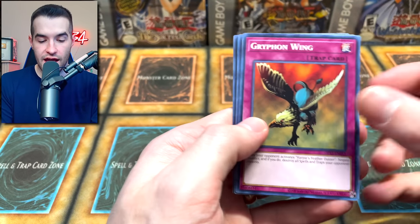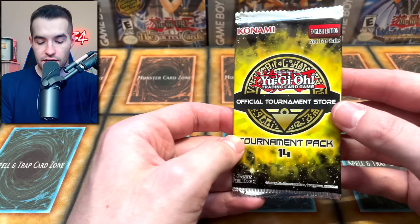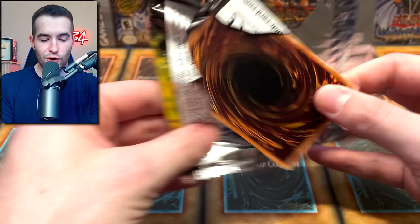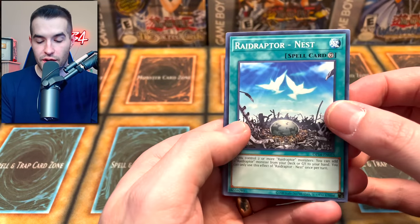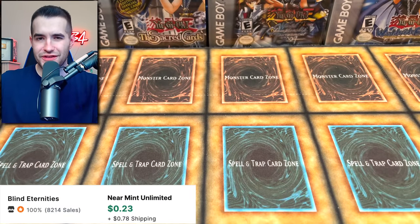OTS 15 — we have Shadow, Proxy F Magician. Not the most exciting. OTS 14 to redeem it — these open so weirdly, they're like butter. We got Raid Raptor Nest, Cattle, Infernity General. I don't know if that's good or not either.